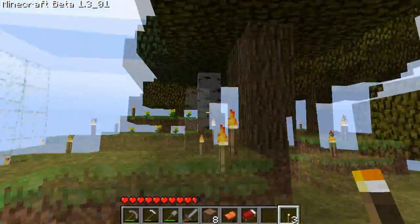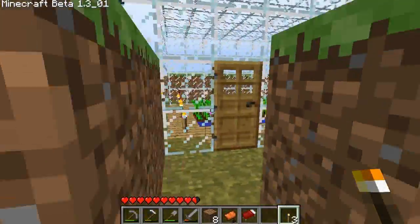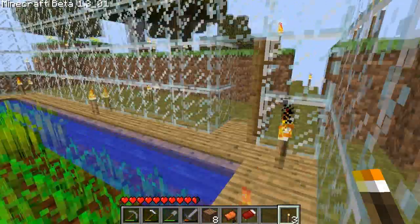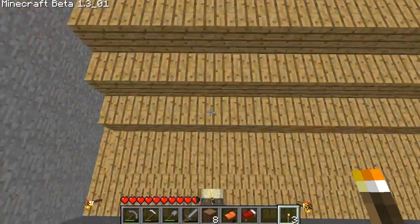I have this farm so I can have bread, cake, and cookies. I'm also doing this right now for you guys. And boom — I jumped off right there. This is my lava pour from up top.